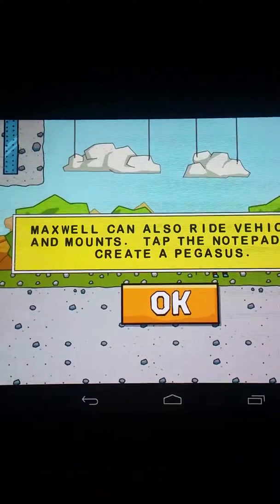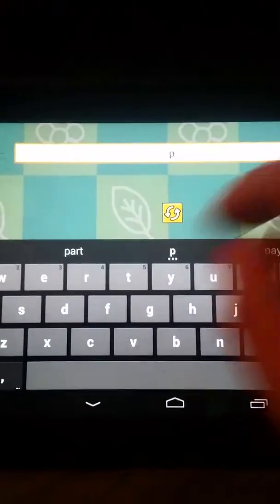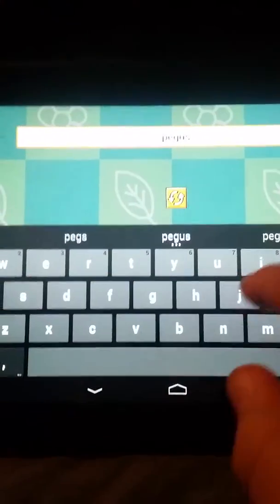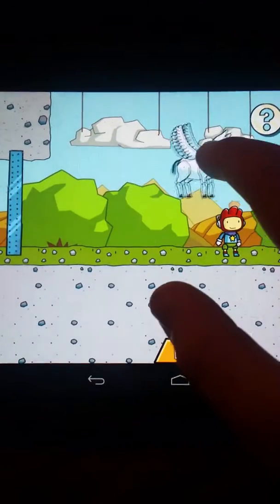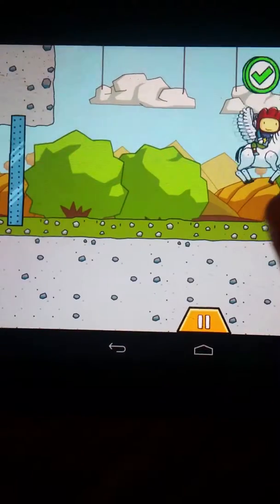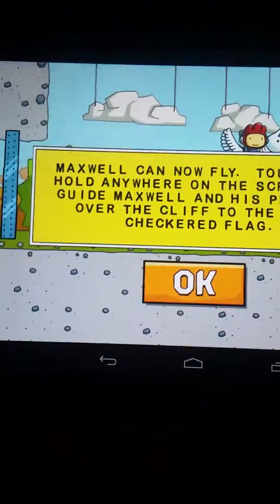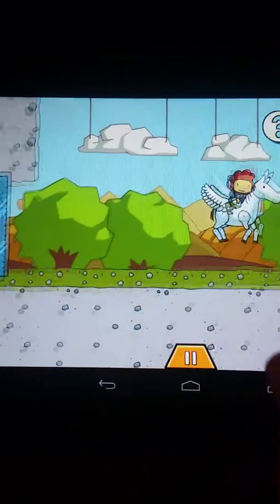Maxwell can also ride vehicles and mounts. Tap the notepad and create a Pegasus! Drop the Pegasus over Maxwell. Maxwell can now fly — touch and hold anywhere on the screen to guide Maxwell. Guide Maxwell and his Pegasus over the cliff to the next checkered flag.